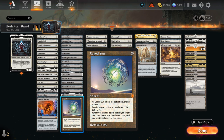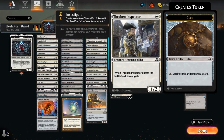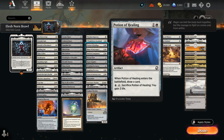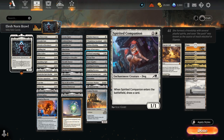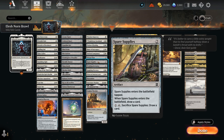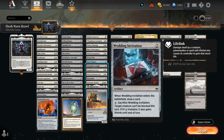Our third big category is card draw, where we have Thraben Inspector making a Clue token when it enters. Ambitious Farmhand will essentially draw a Plains to help hit our land drops. Potion of Healing will draw when it enters and can be sacrificed to gain 3. Rune of Sustenance can enchant one of our lands to give it lifelink and will also draw when it enters. Companion Aleph draws as well. Then we've got a few utility artifacts: Sleeper Dart can keep an opposing creature tapped down, Spare Supplies can be sacrificed to draw a card, and Wedding Invitation can be sacrificed to make a creature unblockable.